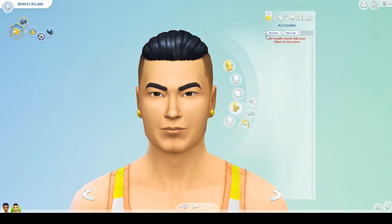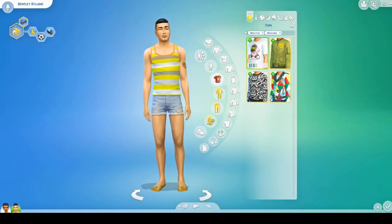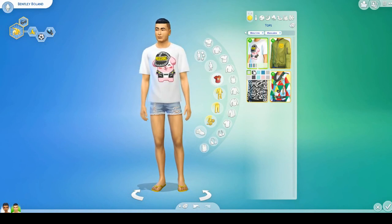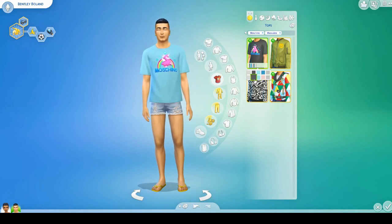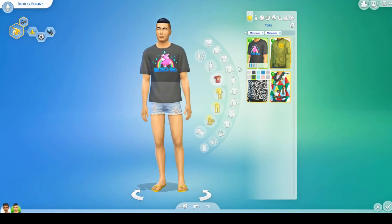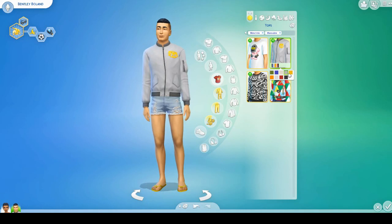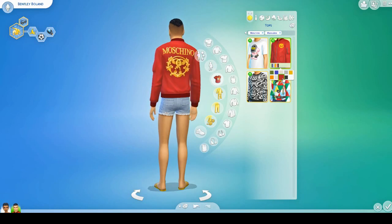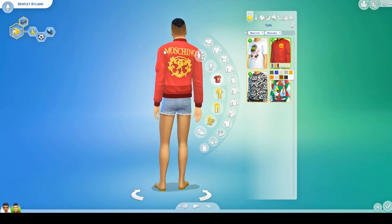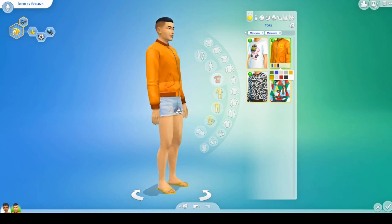I don't think we got any accessories for males. For shirts, we got the same Moschino logo shirt — I think I prefer it on males than females maybe, but I'm not sure I'll ever use it. Then there's this jacket which I actually really like — it comes in a lot of colors. The only thing I don't like is it says 'Moschino' on the back, which is a little obnoxious. I don't want any English in my game — just Simlish. But the orange one is a good one.